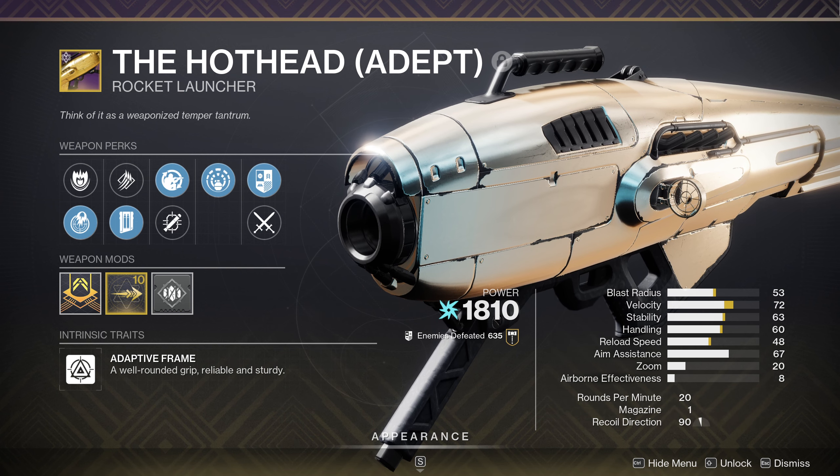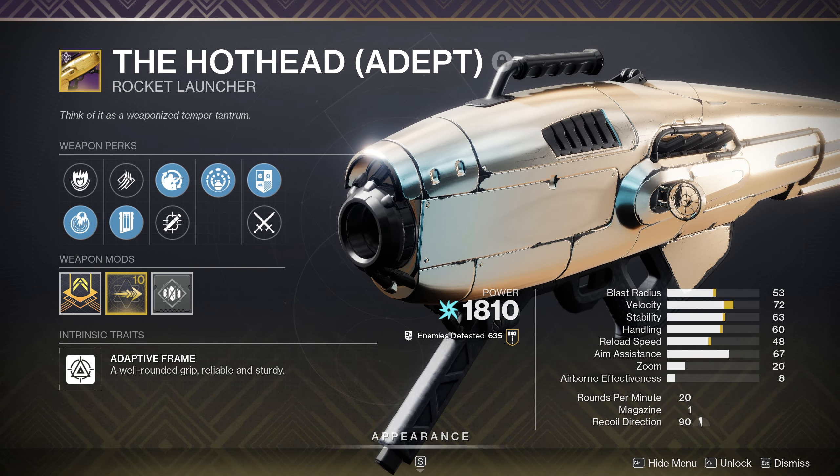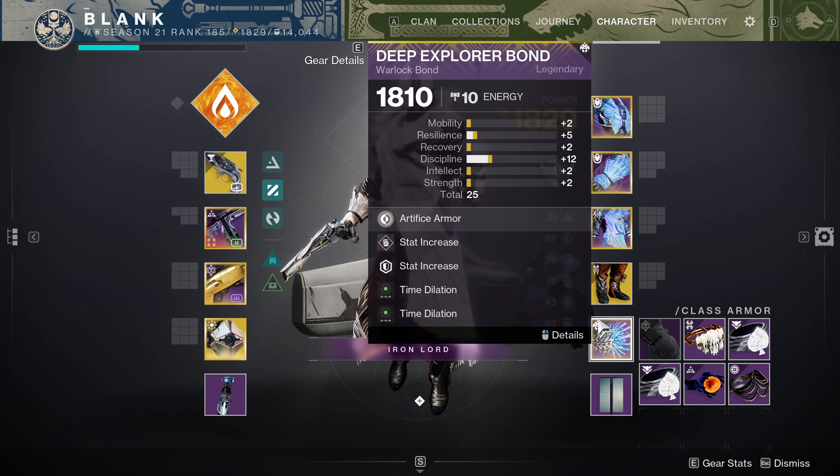If you don't have Royal Executioner, you could easily use Cartesian Coordinate instead. Make sure that at least one copy of Time Dilation is on your bond for buff duration.